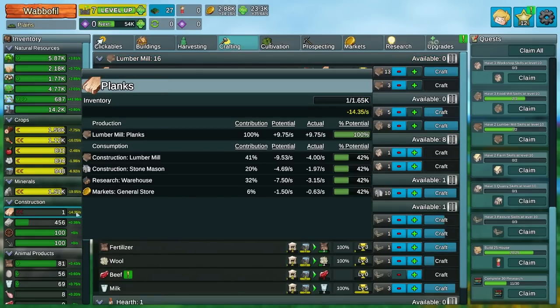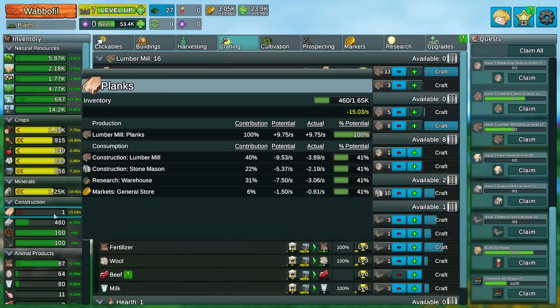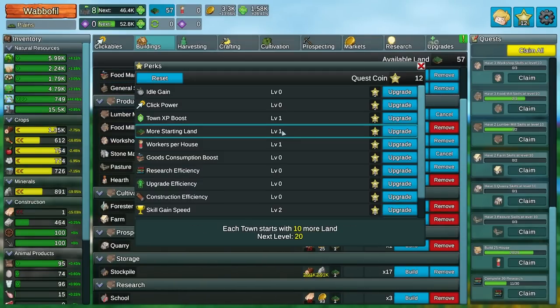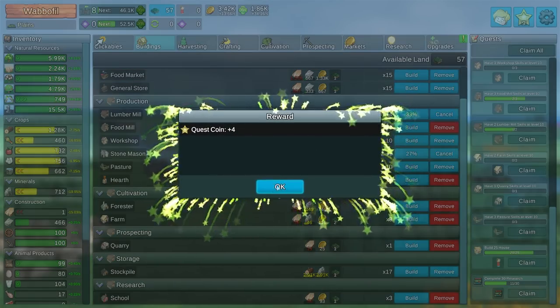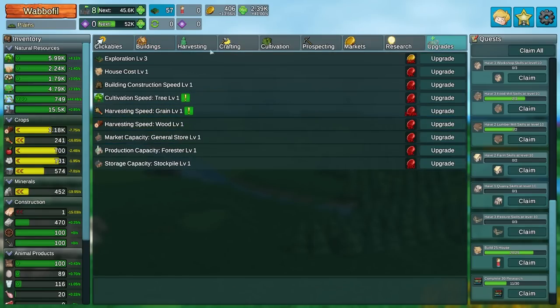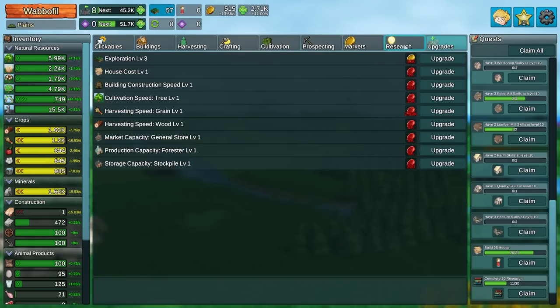At least cash looks pretty good. Am I out of wood again? No, I just need more lumber mills. Let's top everything off. Oh gosh, my plank drain is so high. Why? It's because I'm constructing more lumber mills - that's why this is taking a while. We also have this. Do I want to go for the town EXP boost? Yeah. I'm just going to start hitting this. Nine more quest coins, don't even know how or where. That should speed up at least some of these things. Cultivation speed? No. Skill gain speed, though - worth it.